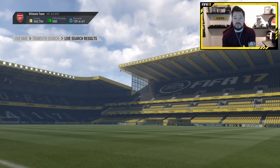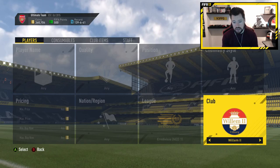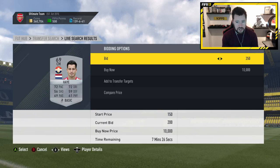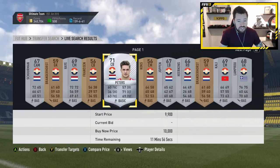I bought a bronze Go Ahead Eagles player for 10,000 coins, and I already had one which was fortunate. Now we need Willem II. Hopefully these guys have some gold players so they won't go extinct. We need two of these dudes — buying him for 10k and him for 10k. That's going to be us done for the Eredivisie squad. I've already invested 30,000 coins into this Mark Overmars squad building challenge.